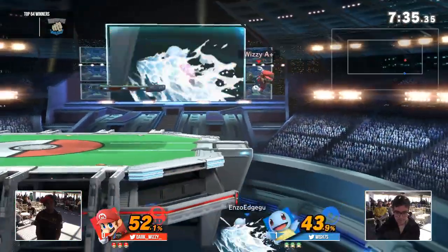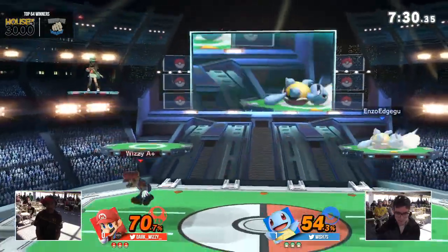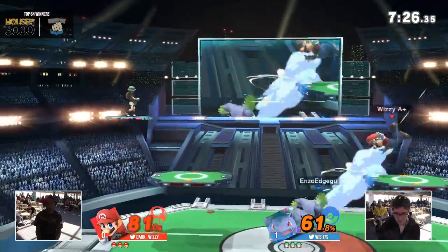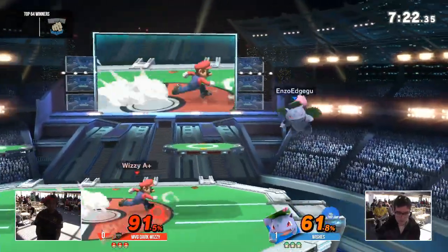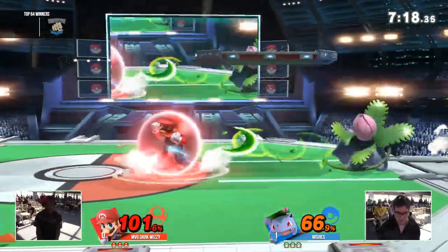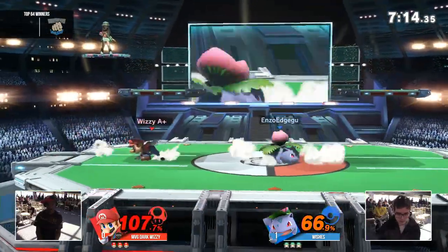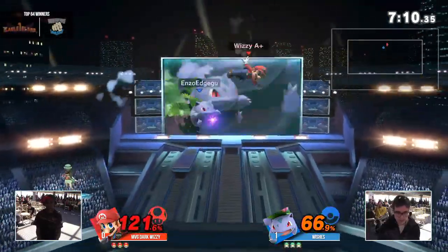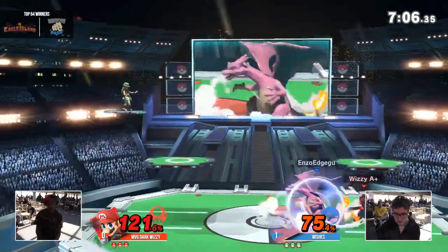Already they're going into the neutral game. Wishes able to battle back from that ledge guard situation. Wizzy might have wanted to capitalize a little bit more than he did. Ivysaur's out on the field. Doesn't quite get a good DI coming out from Wizzy. I like that spot dodge — he just goes in for the jams, tries to alleviate a little bit of pressure. You got to get what you can get here. You go for the down throw — DI to escape a situation, but look at the damage that's being put on now.